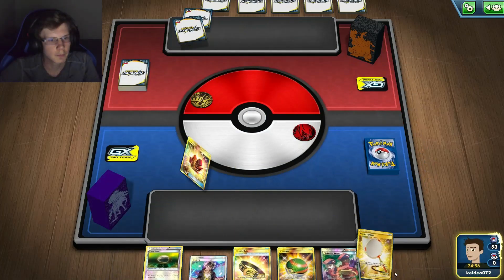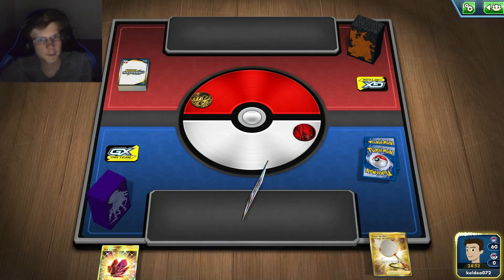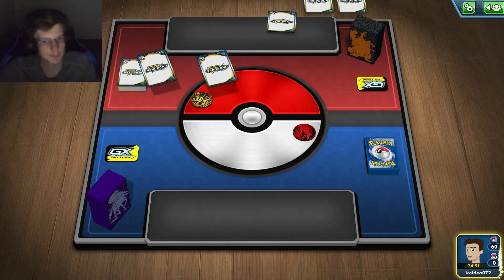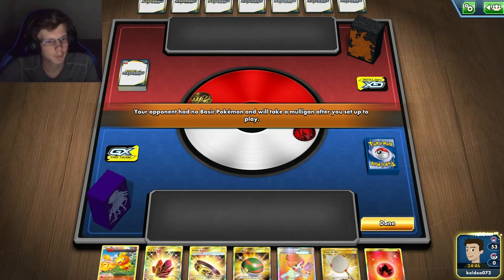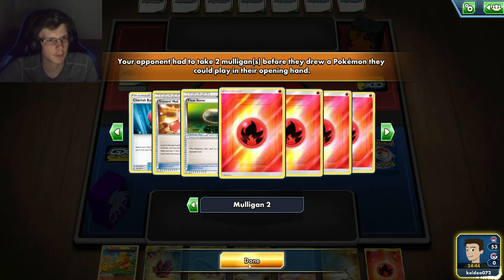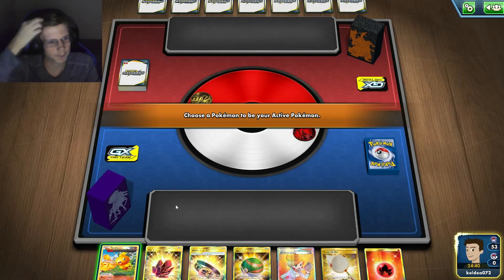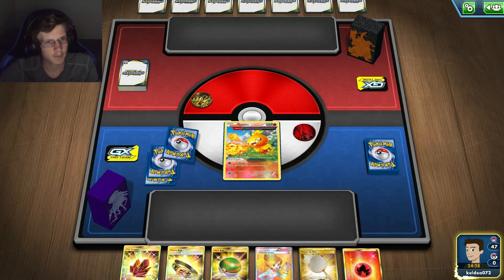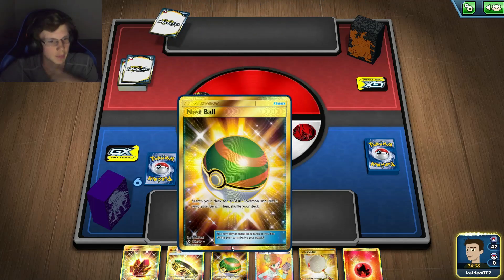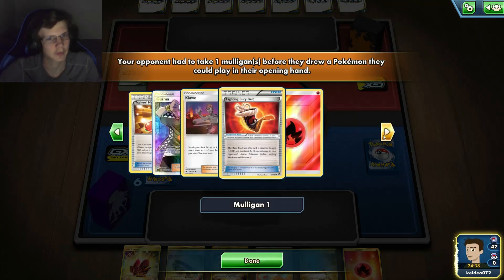Alright, going into another game — we'll be going first this time. Nothing in that hand. I get a good hand for next turn, that's pretty good. We're a fire deck versus fire deck. This should be interesting. Not too bad. Let's see if he's going to kill me, because if not I may just go for a Volcanion so I could get use out of it next turn.